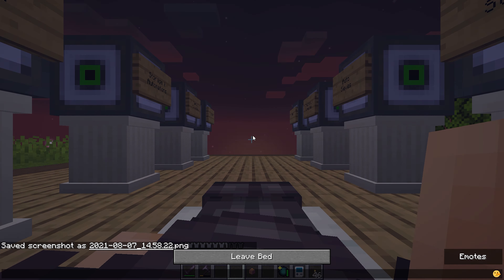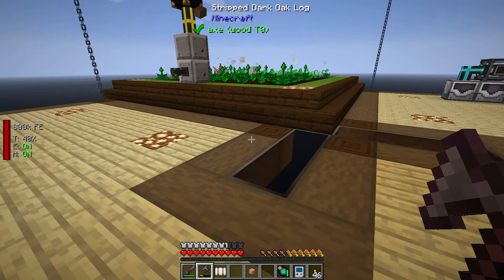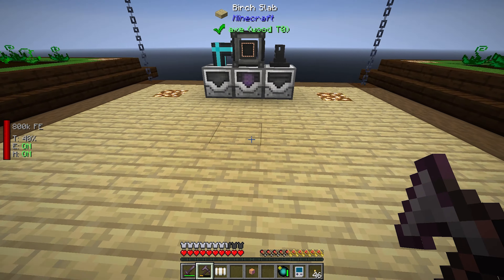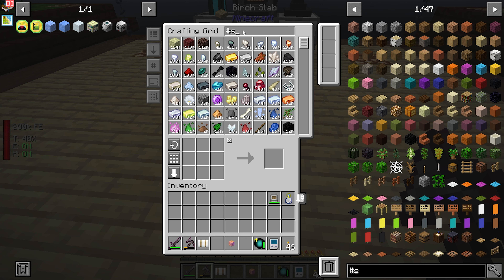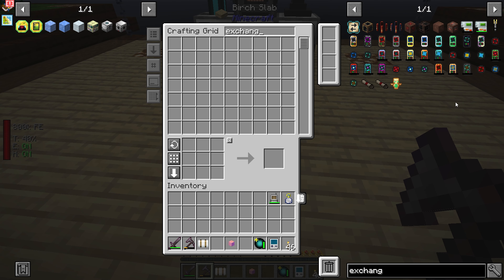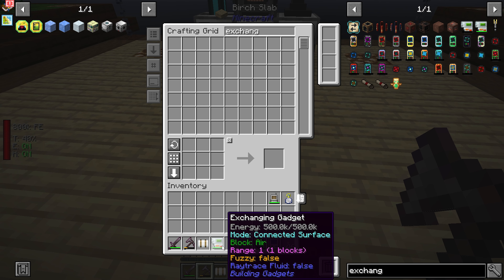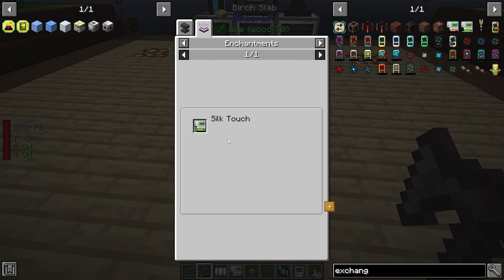How to enchant using pedestals - so we're going to need to come down here to our enchanting area. The first thing we need, because ultimately our goal is to put silk touch onto the cobblestone gen, we need a silk touch book. We have an exchanging gadget - the nice thing about the exchanging gadget is that it has very few enchants that can go onto it, and by very few I mean one: silk touch.